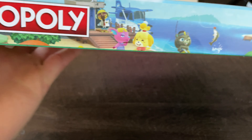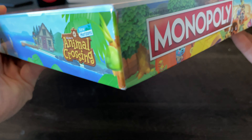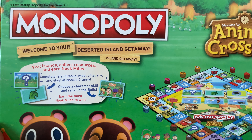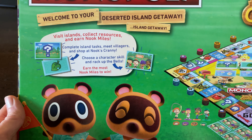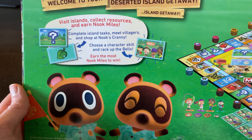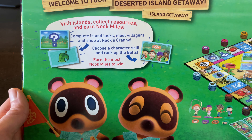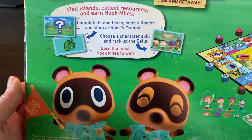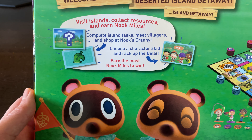It looks like a pretty standard Monopoly box but with the New Horizons art, and it looks really good. On the back it says welcome to your deserted Island getaway — you get to visit islands, collect resources, and earn Nook Miles. You can also complete island tasks, meet villagers, and shop in Nook's Cranny. They're really implementing a lot of Animal Crossing into this game, which I'm curious to see how they do it.